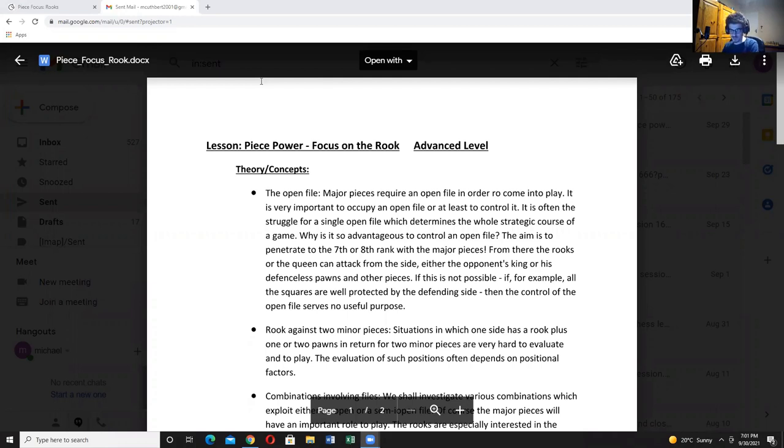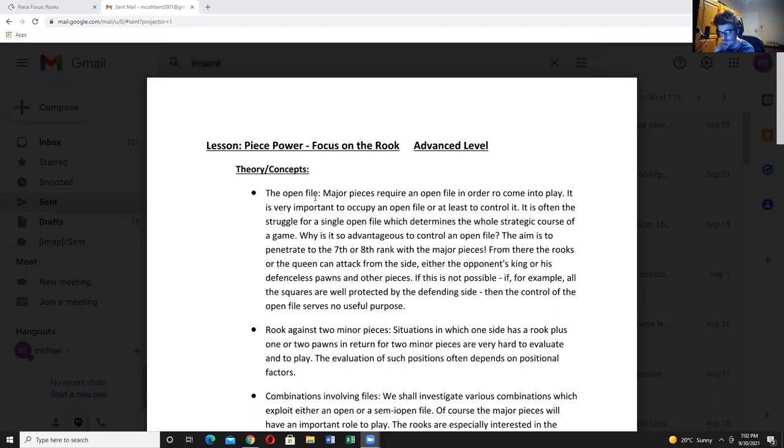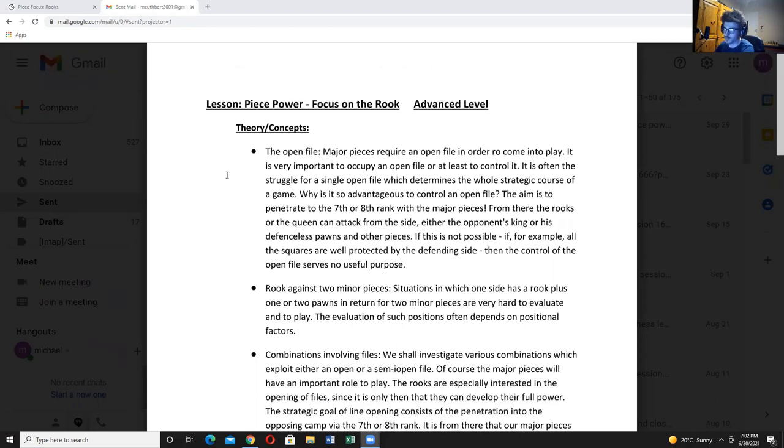Our topic for tonight is piece power, focusing on the rook. We did the knight two weeks ago and had a lesson on the bishop last week, and now we're looking at the rook. The theory and concepts we're going to cover include the open file — major pieces require an open file in order to come into play. It is very important to occupy an open file or at least to control it. It is often the struggle for a single open file which determines the whole strategic course of a game.